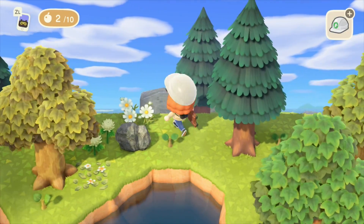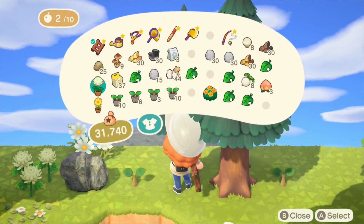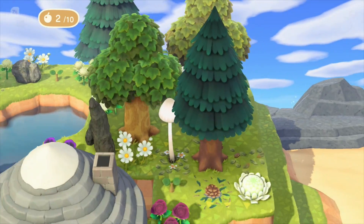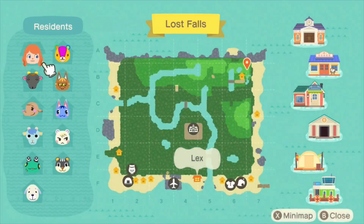If you're at a loss for how to fill space on the cliffs, I highly recommend more flowers, more shrubs, try out some garden rocks, and any of the mush furniture looks really good in my opinion.